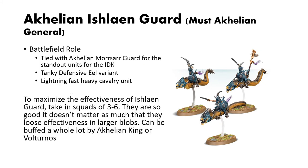For Battleline roles, they are tied with the Morrsarr Guard for the standout units of the Idoneth Deepkin. They are tanky defensive eels and lightning-fast heavy cavalry units, awesome for tying up really key enemy units that you just don't want doing much. To maximize the efficiency of the Ishlaen Guard, take them in squads of 3 to 6.